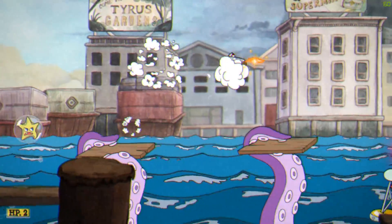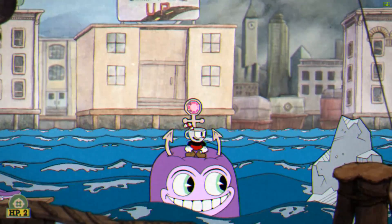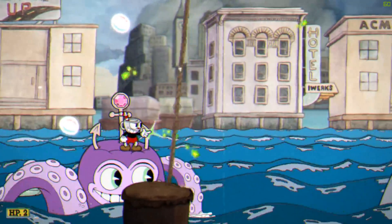This part stumped me more than a lot of the bosses did, so I figured I'd show you guys an easy way to get past it. Basically, you just want to make sure you have the chaser weapon equipped as your secondary. Now fire constantly to deal with all the flying shrimp to make this part much easier.